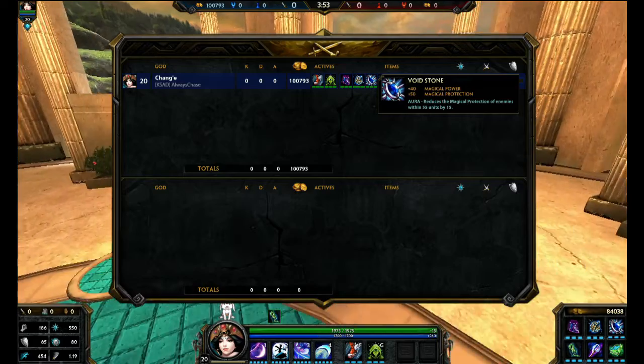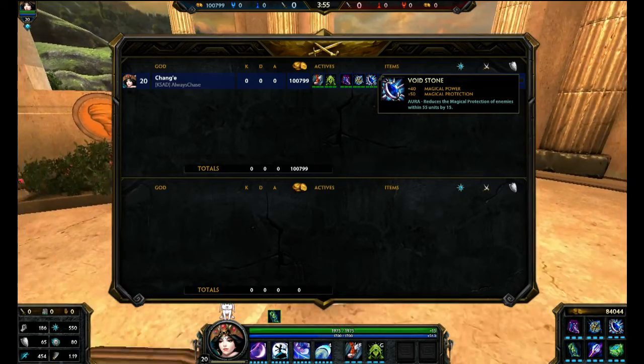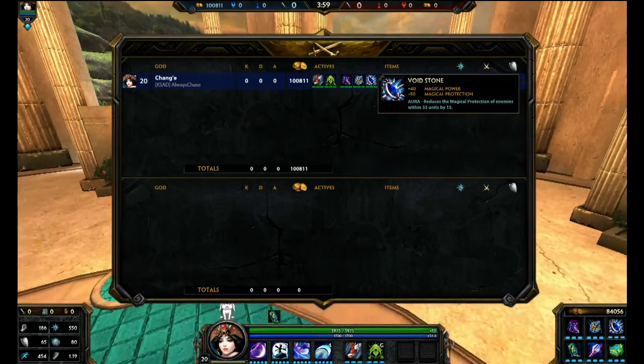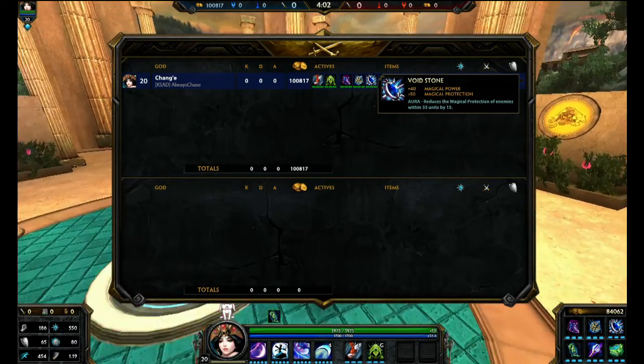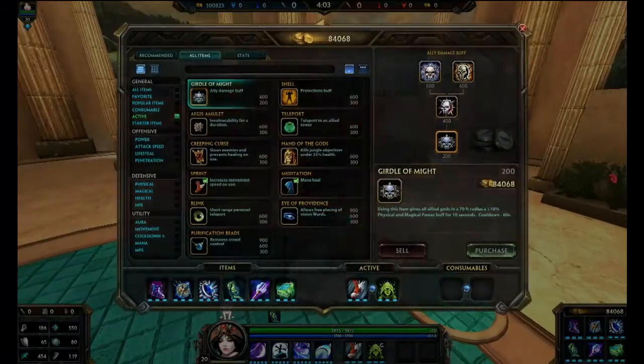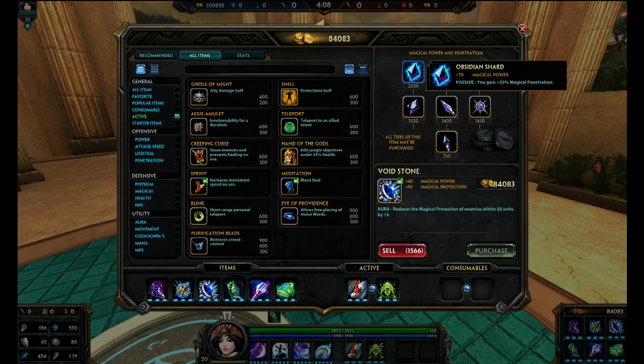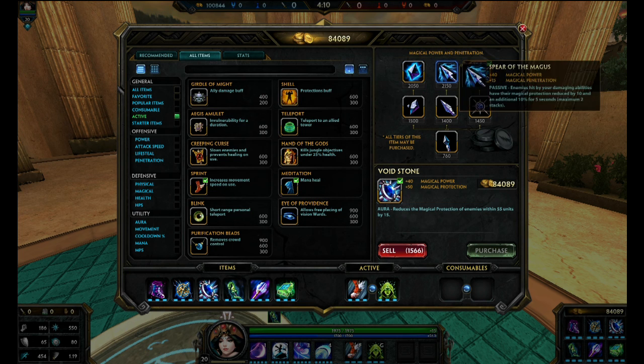Next, Void Stone — since we do not have any magical protection scaling, she'll just stay at 30 magical protection during the entire match. It's kind of good to have magical protection. If you do not care about magical protection and just want penetration, I would definitely consider getting either Spear of Magus or Obsidian Shard. With Obsidian Shard you can get the stacks by comboing your skills together to get max penetration onto one or multiple targets.